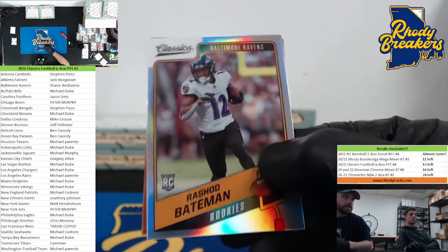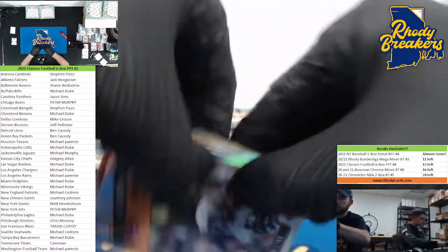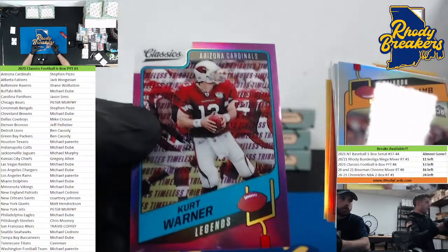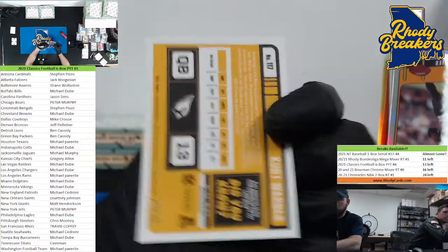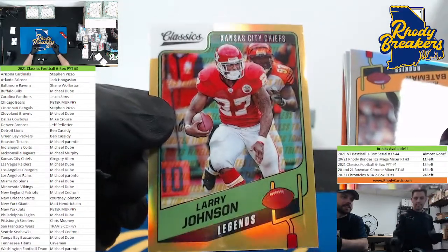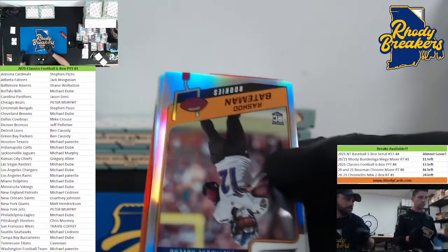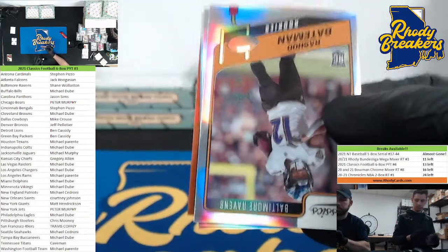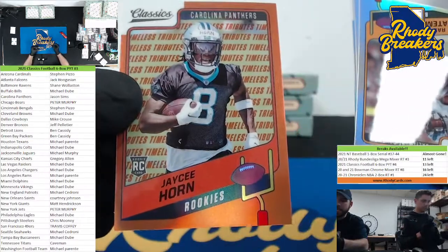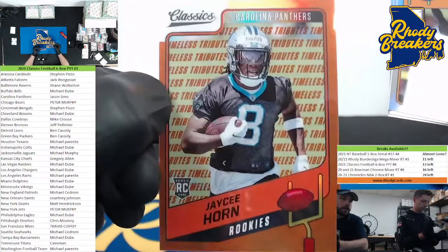All right, here we go crew, this is Classics PYT number three — good luck. Got Rashad Bateman on the silver. On the back, Kurt Warner Arizona, 29 of 35. Larry Johnson — damn, fantasy legend — one of 60. Pretty much all silver or numbered. It's a copper out of 10 — it is JC Horn. This dude's a beast; he just broke his foot though. Two out of 10, Carolina.